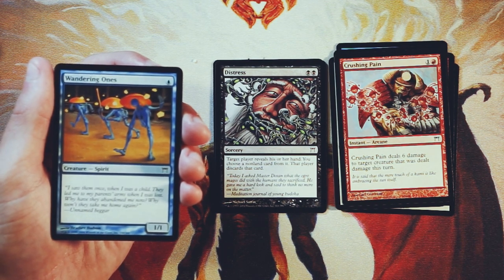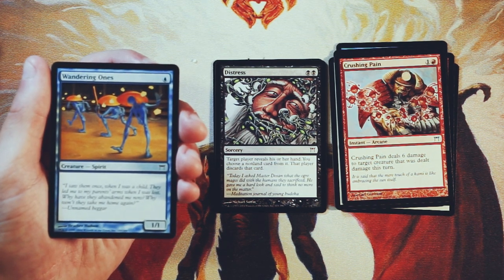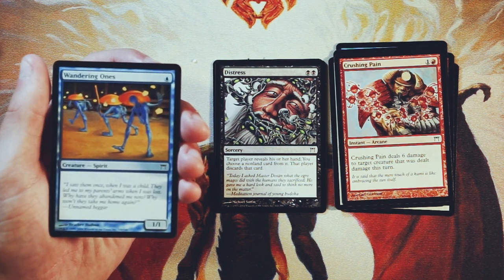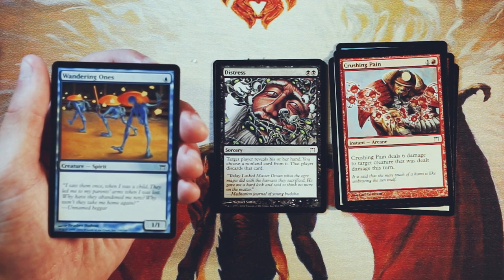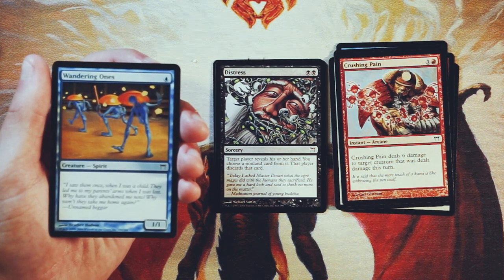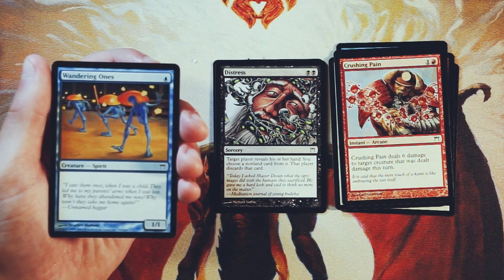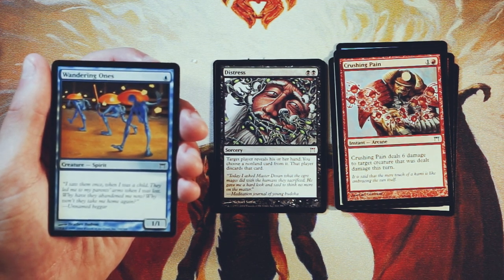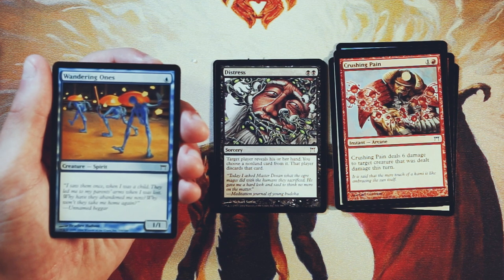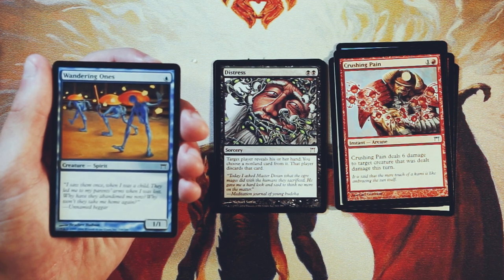Wandering Ones is a 1/1 vanilla creature for one blue. This is just a bad card — there's no real reason to play a card like this. I'd rather not have a one-drop in my deck than play something that just doesn't do anything. It's a 1/1 for one, but it doesn't have an ability, nothing that's really all that relevant. As early as turn two it'll just get outclassed by something and be completely worthless except as a chump blocker. It is a spirit, so there are synergies — if there's a soul shift one mechanic that comes up you can pull it back — but it's still just a 1/1. It's just not a very good card.